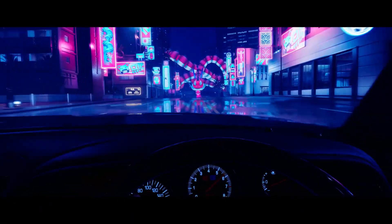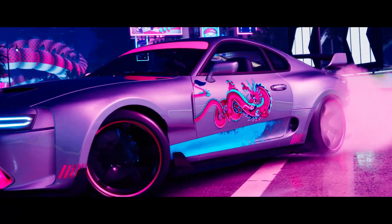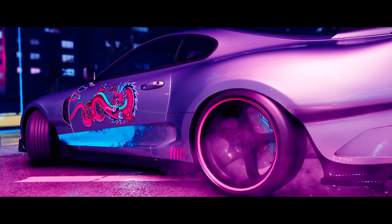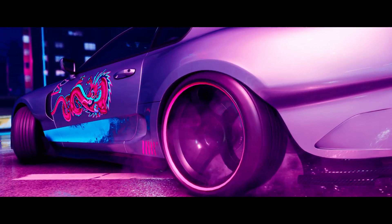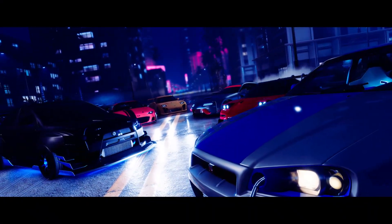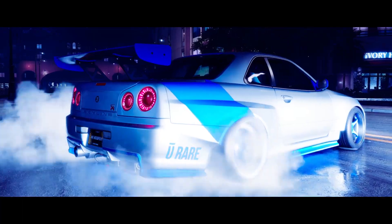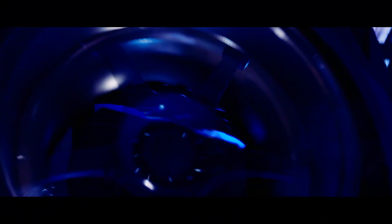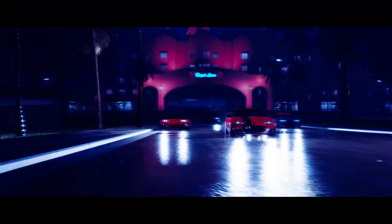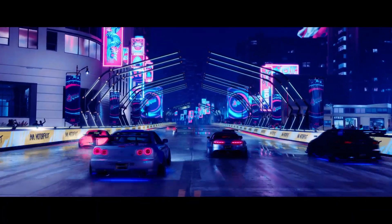The icon car we're seeing throughout this gameplay is this gorgeous wide-body A80 Toyota Supra. However, there are some really beautiful cars we're going to be seeing as well, like the FD RX-7, the Evo X, the R34 GTR, the NSX, and the ND Miata. We will actually be driving that Evo X a little bit later on in this video, so if you want to see gameplay of the Evo X, make sure you stick around for that.